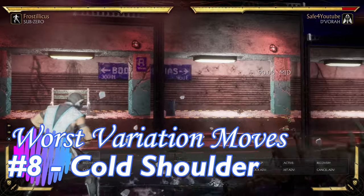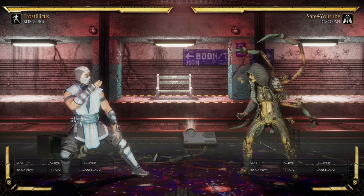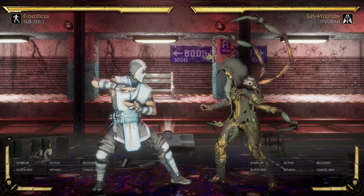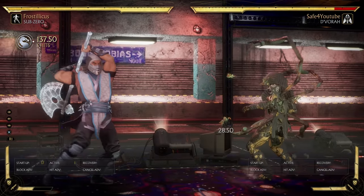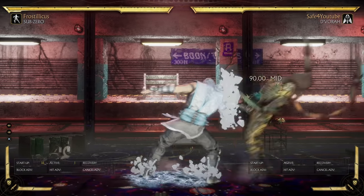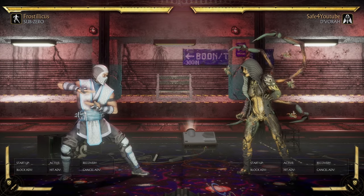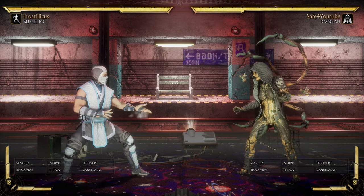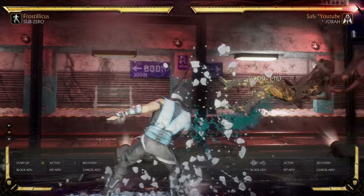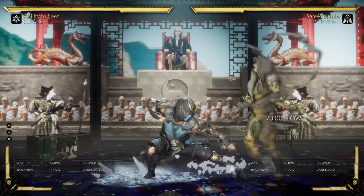At number 8 is Sub-Zero with Cold Shoulder. Cold Shoulder in itself is not an awful move, but the biggest crime is that it replaces the Slide. If I were doing a top 10 best moves list, Sub-Zero Slide would definitely be on it. Cold Shoulder is a mid, Slide is a low. Cold Shoulder has 16-frame startup, Slide is 11. They're both EX-able, but Slide's Krushing Blow is one of the best in the game and one of the best ways to close out a match.